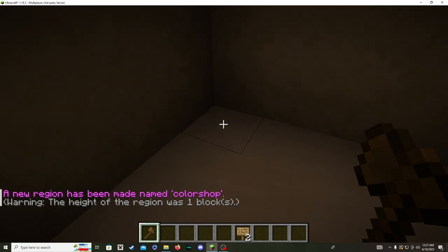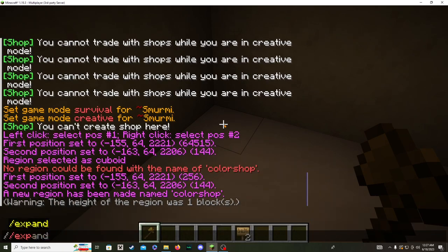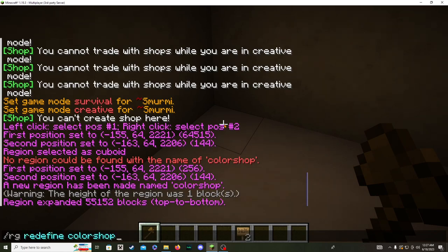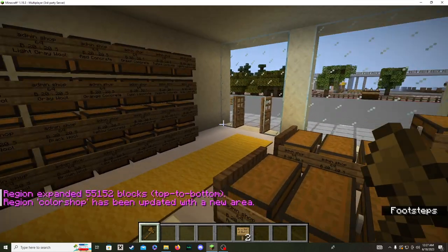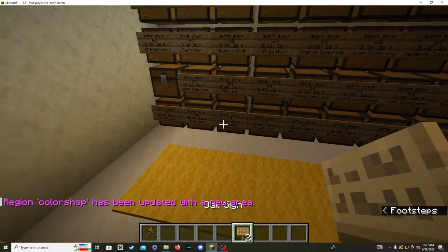To fix the one-block height, we do /expand vert and then /rg redefine color shop. It says the region 'color shop' has been updated with the new area - perfect.